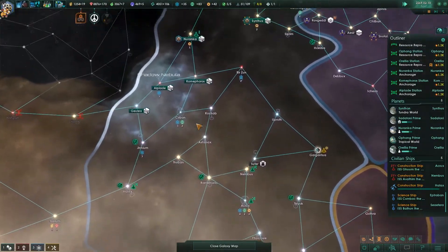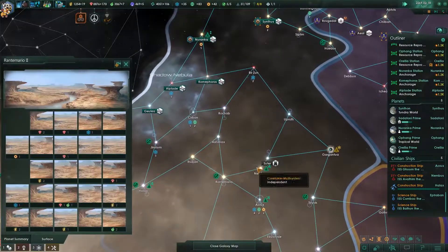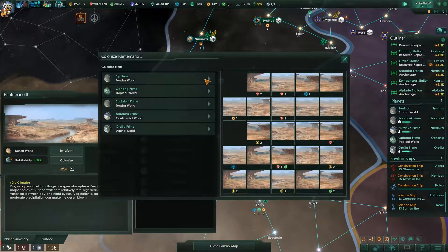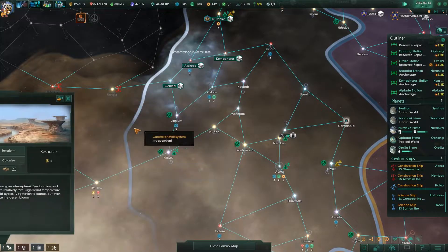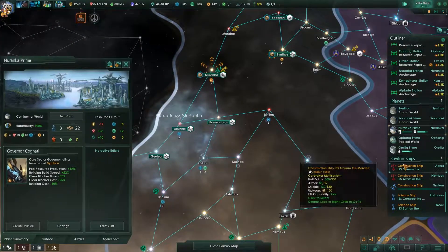Look at that — 19 energy. I've got a mind to just go ahead. 32 months — I'm pretty sure we can take this. Let's just colonize here right now. A tile blocker has been cleared. We'll land here. I'll finish the episode here, but thanks for watching and I'll see you on the next episode. Bye-bye.